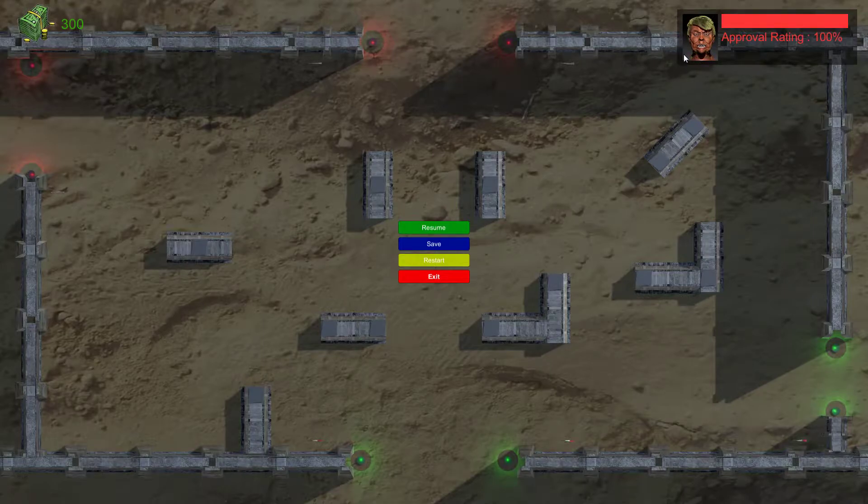That's an awesome 3D image of Trump, by the way. Very accurate. I'll kind of explain the mechanics better as we pause the game. You have an approval rating — that's your effective health. If it goes to zero, you lose. Every time a Mexican or American crosses, you lose health. There are a bunch of different types of towers, but I've literally only ever used two: the 200-cost missile tower, which deals the most damage and is most effective, and probably one or two standard 100-cost turrets that you can manually control.